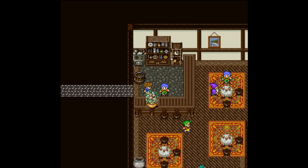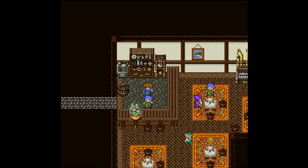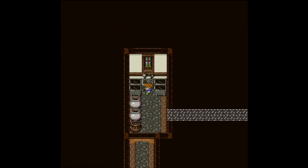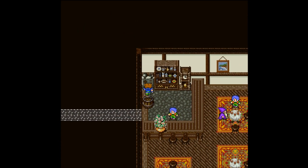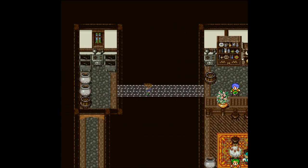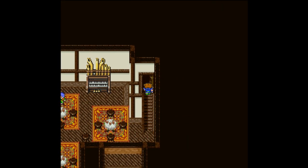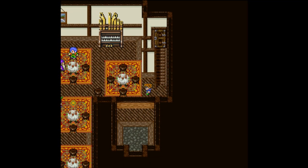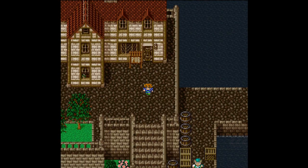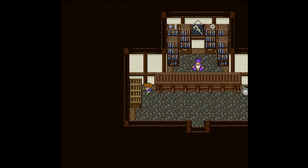Let's head up here through the secret passage and get a thousand gil. Nothing up here - you don't have anything to say about me being in your secret room? Nothing in the back here either. Why would you have it lead all the way there and then not give me some sort of prize? Fine, whatever. Nothing up here - looks like that's a place for a show though. There was no show in town. Let's head into the magic shop - arguably the most important shop in the game.